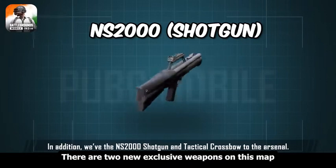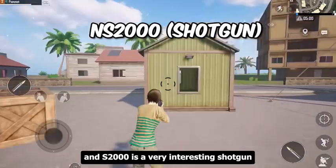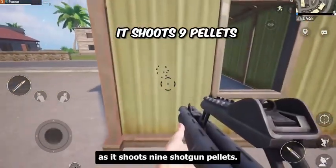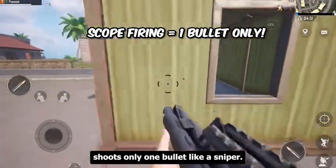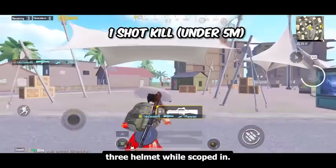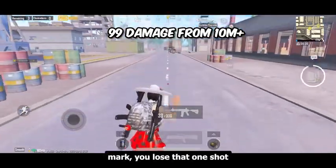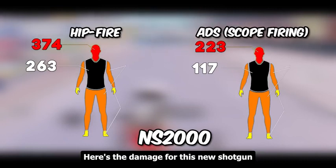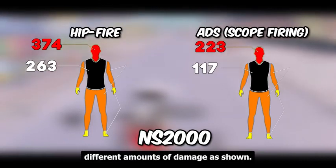There are 2 new exclusive weapons on this map: the NS2000, a shotgun, and a tactical crossbow. The NS2000 is a very interesting shotgun because it can work just like any shotgun, shooting 9 pellets, but if you open the scope and fire, it shoots only 1 bullet like a sniper. You can one-shot kill a level 3 helmet while scoped in. However, this only works in close range — as soon as you cross the 10-meter mark, you lose that one-shot kill headshot ability. Hip firing and scope firing shots deal different amounts of damage as shown.